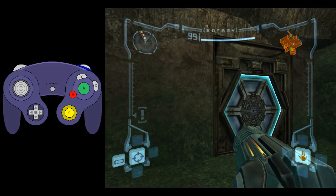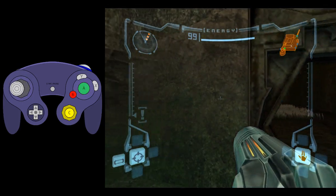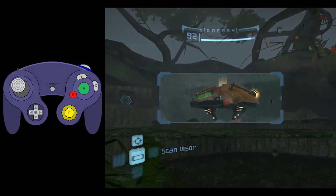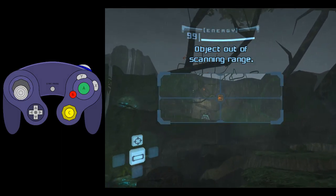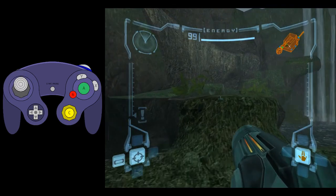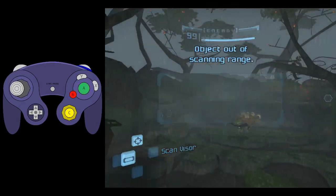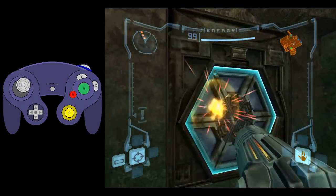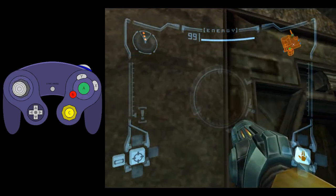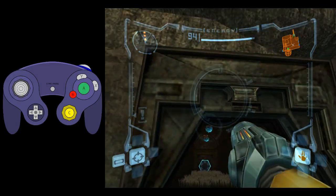If you don't have the North American 1.0 version of the game — maybe you have North American Player's Choice, or the PAL version, or the Japanese version (NTSC-J) — you can't do the scan dash. If you move sideways with the Scan Visor in those versions, you'll just always jump normally, and that doesn't work. But there's an alternative strat you can do.